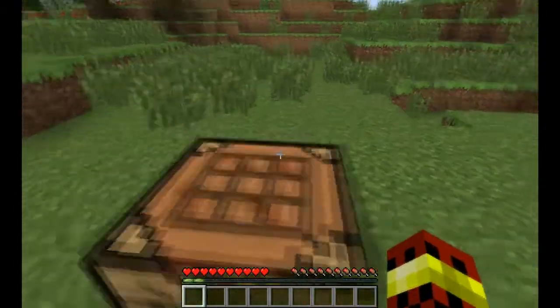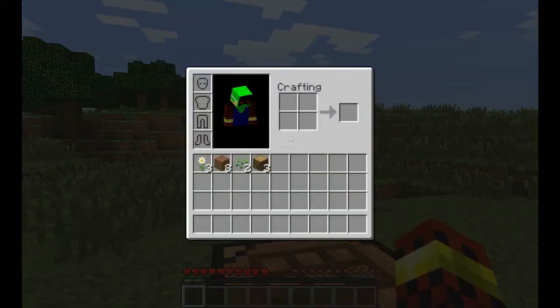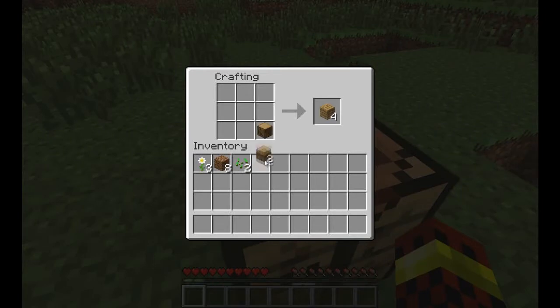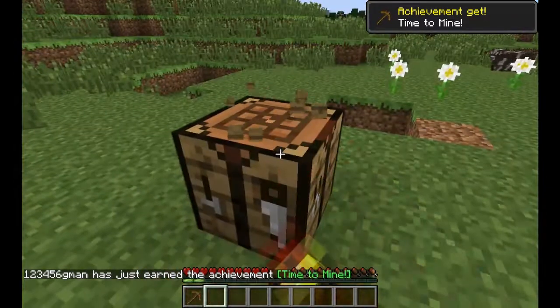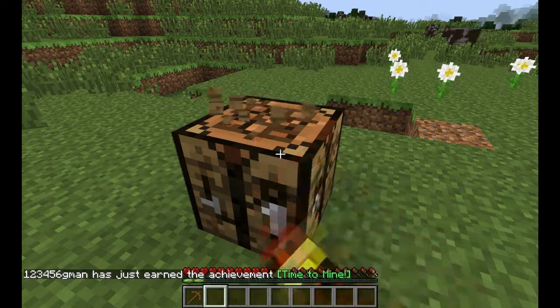Now I can put that on this crafting table. As you can see, we have a 3x3 rather than a 2x2. I'm going to put in a block of wood, and if I put two planks on top of each other, they make sticks. I'm going to make some more planks. If I put three planks and two sticks, I make a pickaxe. Pickaxes — the items are shaped usually how they are made.